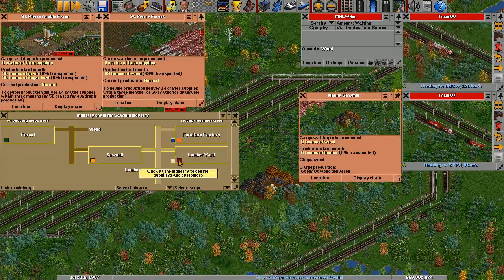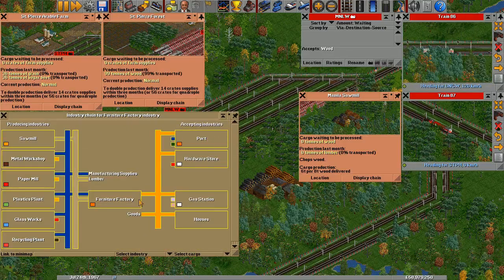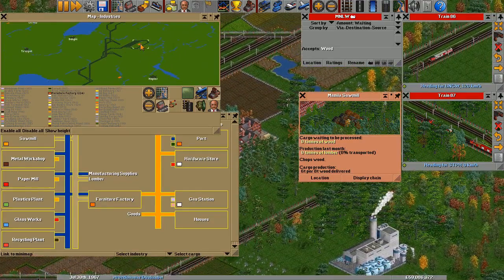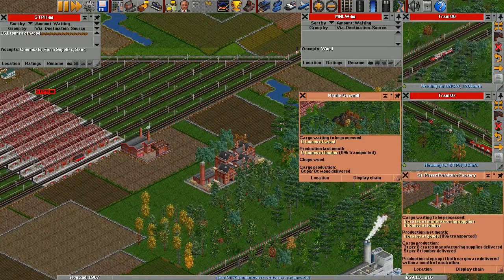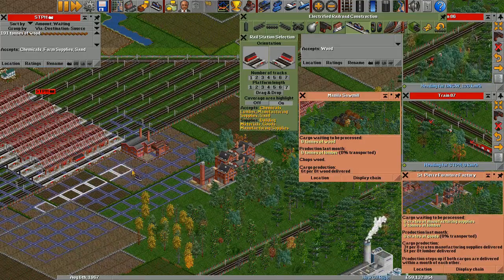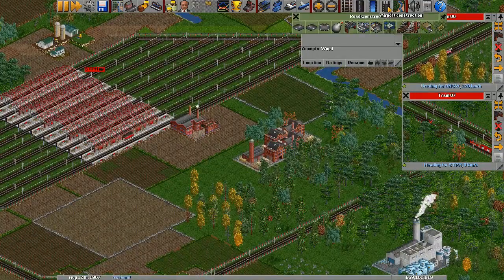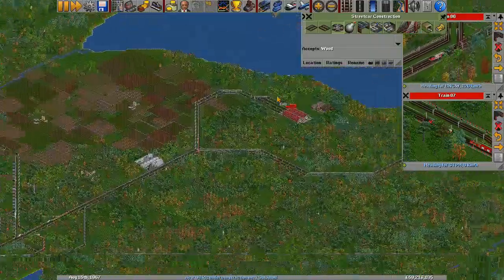So lumber goes to a lumber yard where it produces engineering supplies and building materials — I don't particularly care about either of those right now. Or to a furniture factory where it produces goods. So let's look just for a furniture factory. Wouldn't you know it, there was already one here, just back there. Okay, so we'll do that with a tram. Streetcar construction — what was the length of those nine-car trams? Over here — I gave you four tiles.